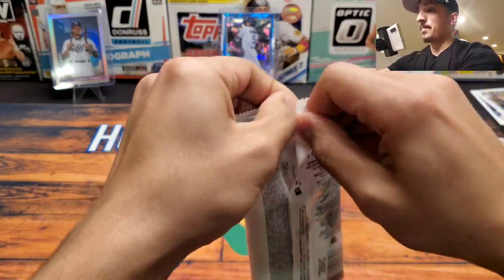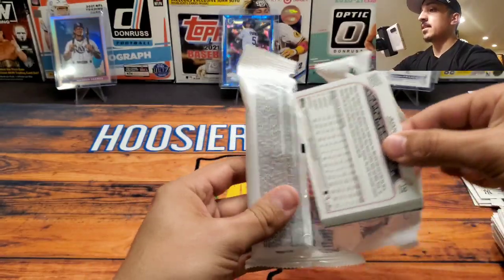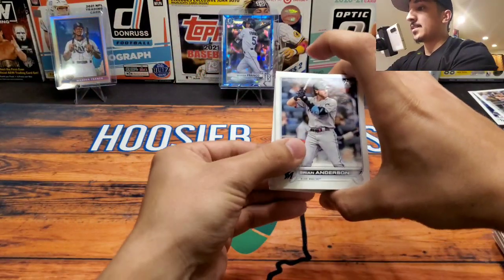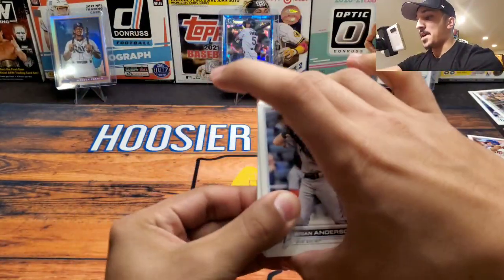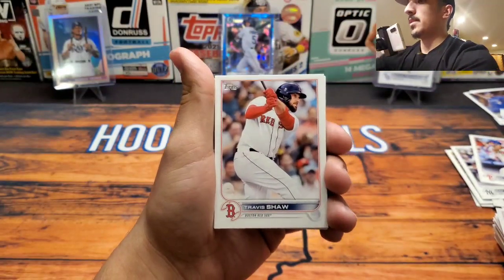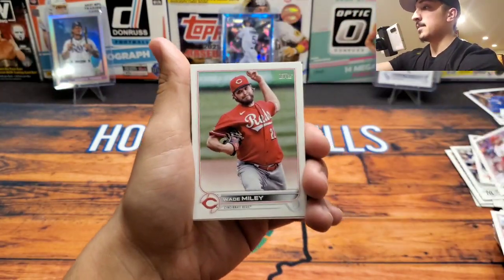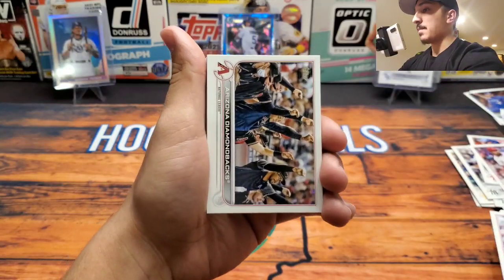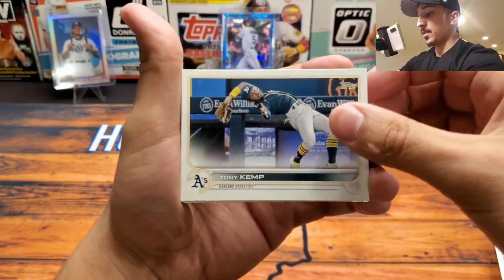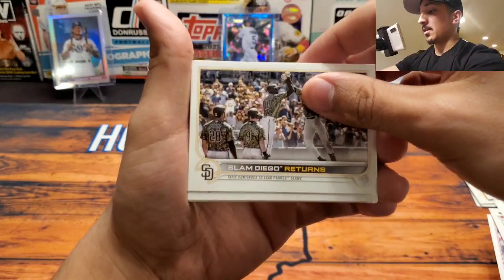Last year's MVP. Overall, not hitting anything too too crazy - I would like to see a numbered card in this last pack. Hopefully we can hit some last-pack magic. There's Juan Soto on the back - that's never a bad sign. We got Brian Anderson future stars, Alec Manoah, Travis Shaw. We got a nice Wade Miley.